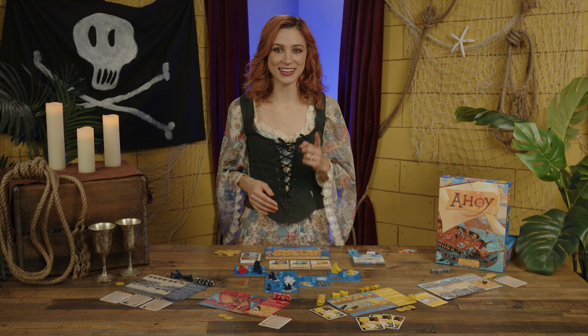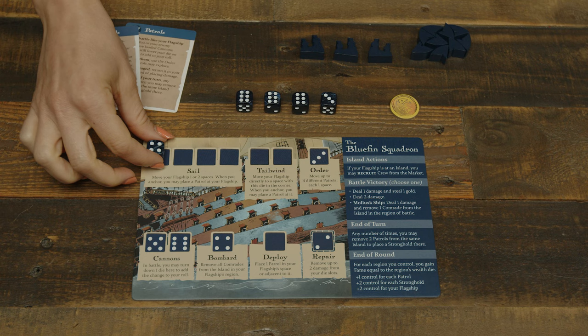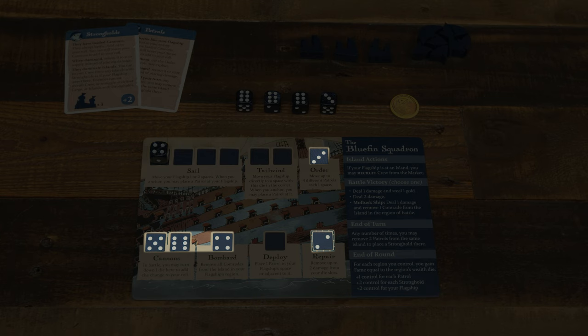Using an action die on their turn, the player places it in an empty slot, each of which has a corresponding action. If the slot has a value, the die must match that value exactly. When placing, a player may spend any number of gold to modify the die's value, one die pip per gold. Note that a one cannot be rotated to a six with only one point — you gotta spend five gold. There are four actions common to all players: Sail, Tailwind, Cannons, and Repair.